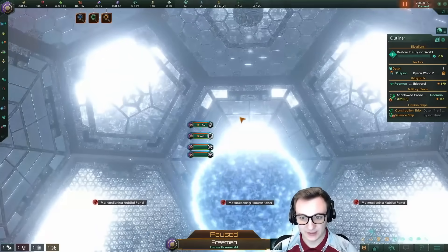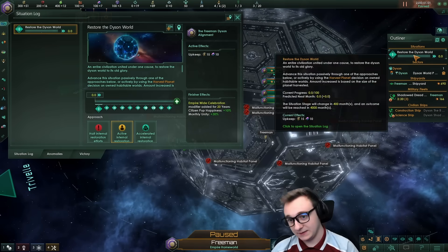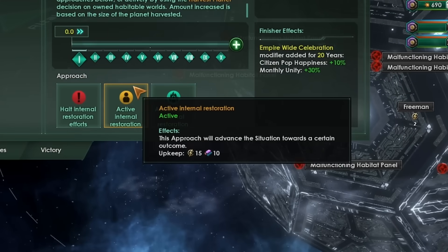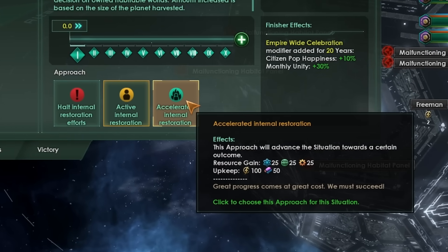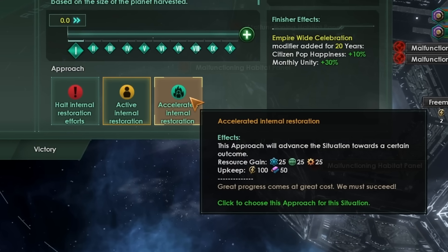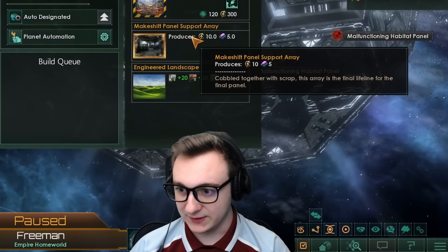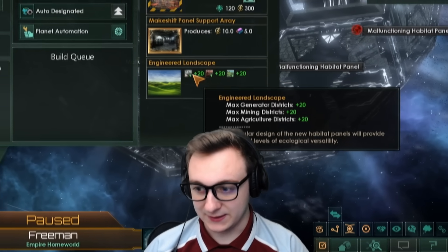We go inside the Dyson sphere. You might be thinking we could just inhabit all of the sections now — we can't. It's unlocked via this decision. For each stage I believe we unlock more of the panels. We're currently using an upkeep of 15 energy and 10 alloys. We can't go up to the max because it's 100 energy and 50 alloys, but we'll try and get there as soon as we can. The Dyson sphere itself has an abundance of districts and a few features such as a makeshift panel support array giving us some energy and alloys, and the engineered landscape giving us all of those districts.